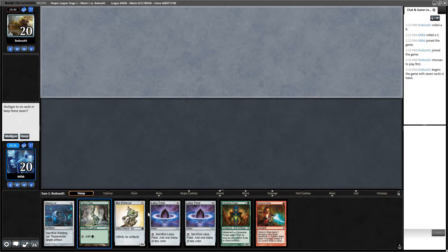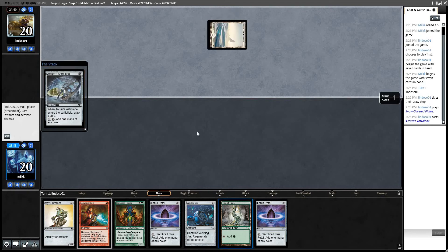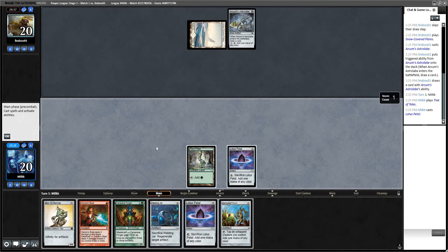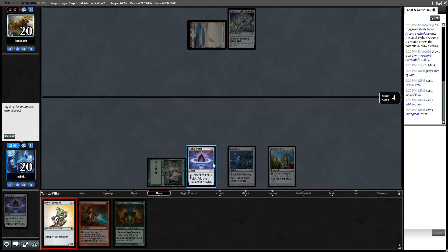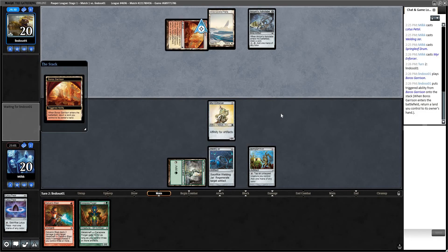I think this opening hand looks pretty sick — we're going to keep it. We're on the draw, and if we draw another 0-drop artifact, this hand gets even more insane. We drew a Springleaf Drum. So we go: land, Petal, Petal, Welding Jar — that's five artifacts. I think I just go and play Myr Enforcer, cracking these Petals. Turn 1, 4/4 with Welding Jar up. Let's see if that's good enough.